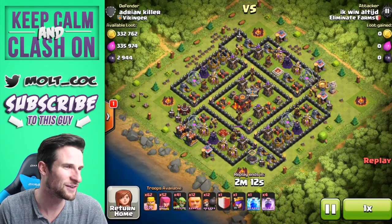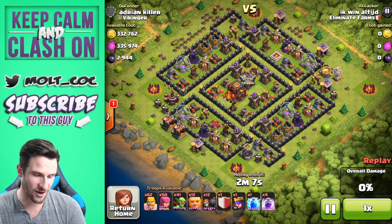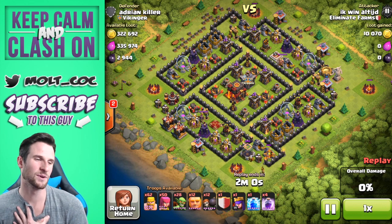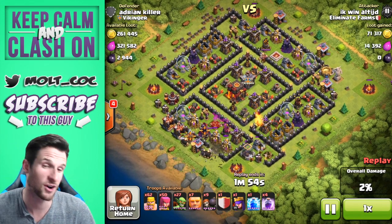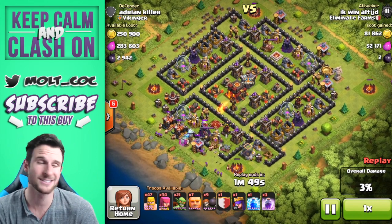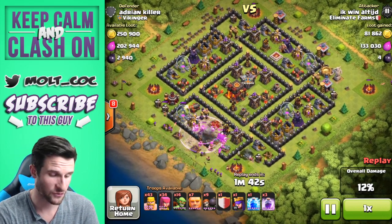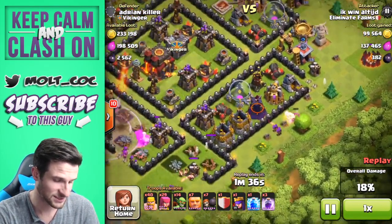This one's a collector raid — hopefully it's pretty good. Look at that loot. So this is Ikwin, alted JD, whatever your name is. The clan's going really well. He's running around with a GoGarch type of strategy with goblins, giants, archers, and barbarians. A lot of the guys in this clan actually run with that type of strategy with the giants, and it seems to work fairly well for them.